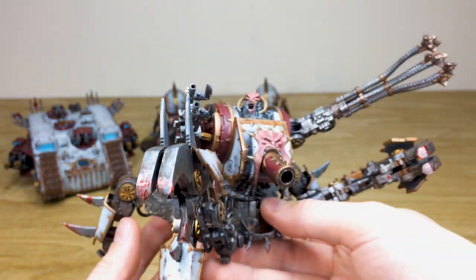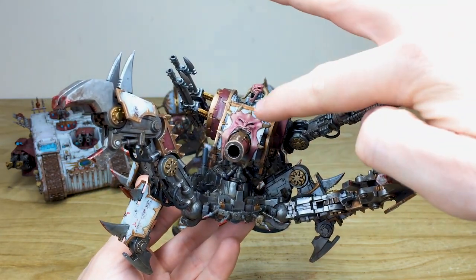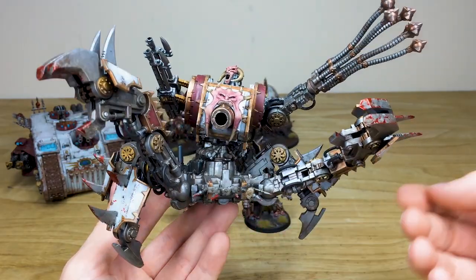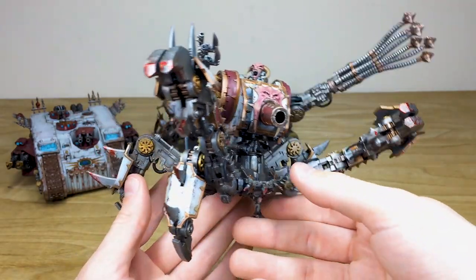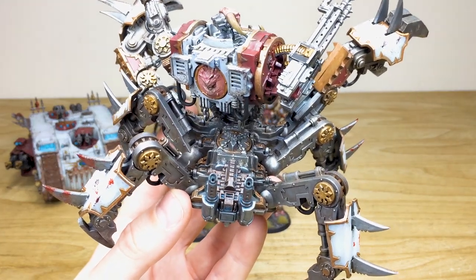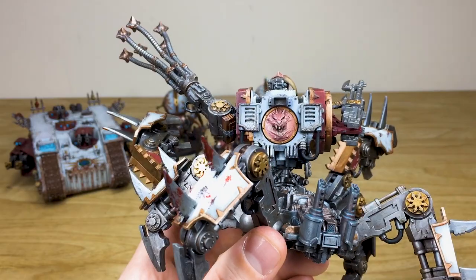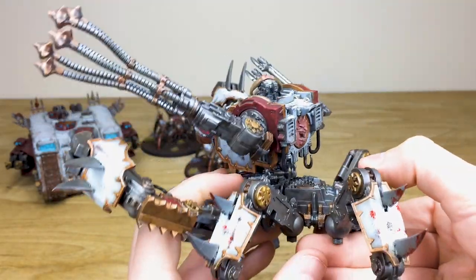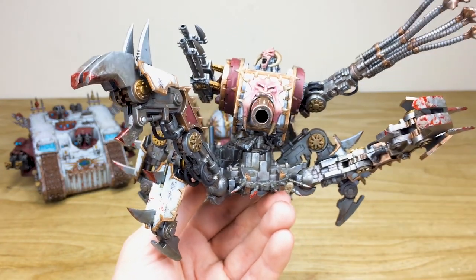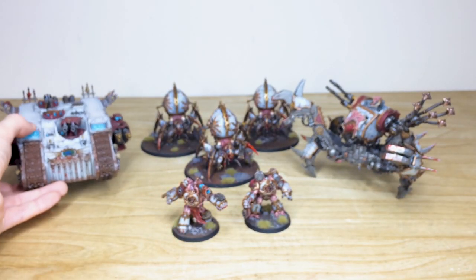Then we have the Defiler — a great big model that's been around a very long time but still a really cool miniature. Ben's done a great job making certain aspects biomechanical: the demonic face on the front has those black eyes to look insidious, the metalwork is loaded with grime, dirt, soot and pitting, there's verdigris on the copper areas, and there's an incredible demon morphing through the back. All the armour panels have blood, grime and scratching, and the claws all have blood on them as you'd expect for a Khorne army model.